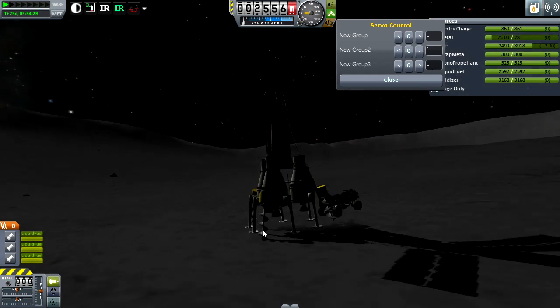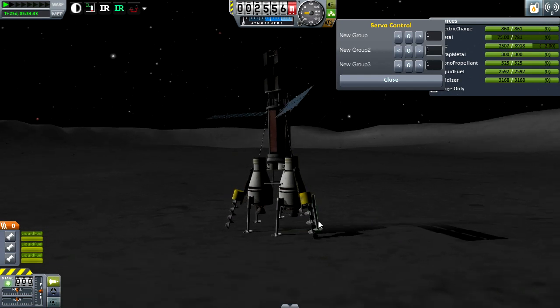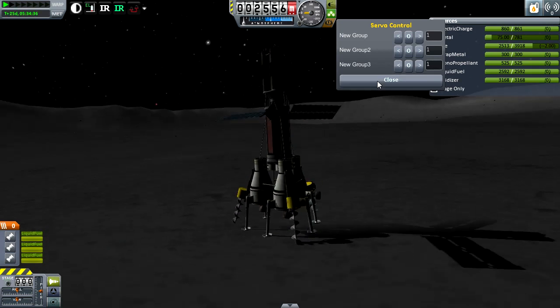Either you can build these so that the drill part does not clip with the ground — so that they land into the ground — or you can use other mods such as Infernal Robotics to maneuver the drill after you've landed so that it will stick into the ground.